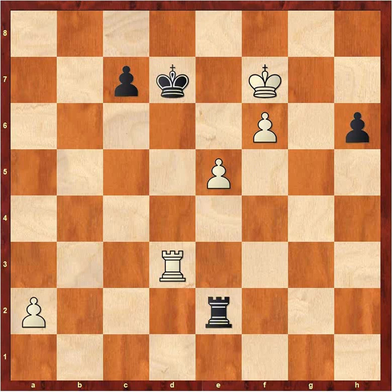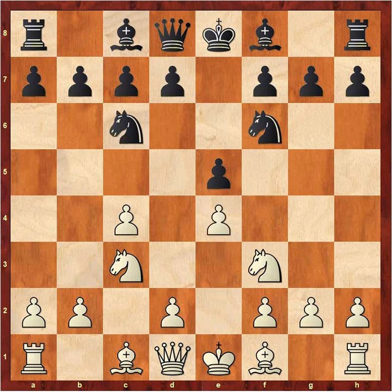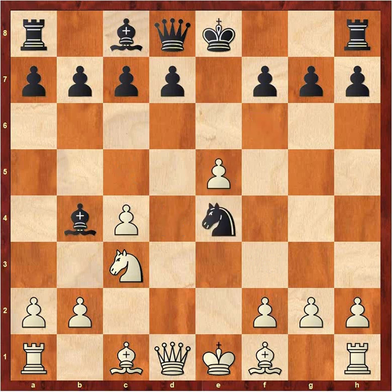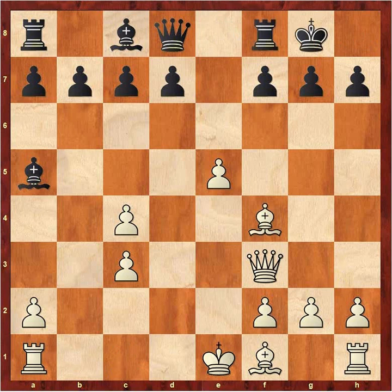In the game Niemann versus Mamedyarov, we had an English opening, all pretty normal until Niemann plays E4, which is very rare but the computer thinks it's pretty good. Bishop to C5 allows White the common opening trick: Knight takes E5, and after Black recaptures, D4 forks the pieces, so White's going to get his piece back. Bishop B4 played — a roughly equal position. Knight takes E4, Queen F3, Knight takes, pawn takes, Bishop A5, Bishop F4, castle. Now Niemann decides to castle Queen side, which just looks crazy — look at all this open space around the King.